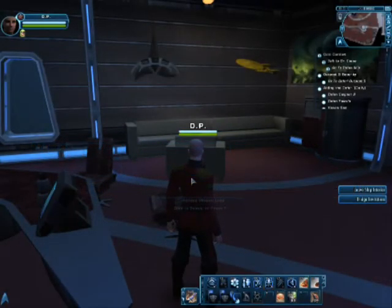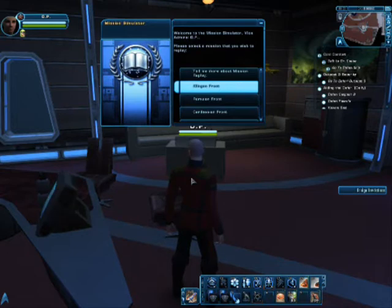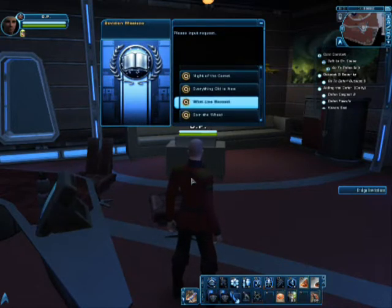Hello everyone, this is Alchemisted, and this is once again Star Trek Online Rise of the Red Shirt. This time we're going to be doing What Lies Beneath. This is kind of a repeat for me — I did this for Halloween last year, and this is a much better mission than Spin the Wheel.